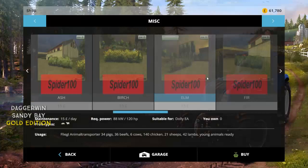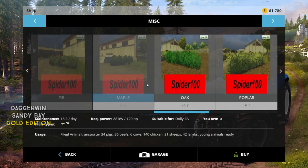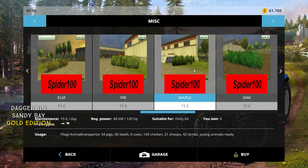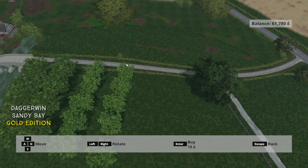I did download the placeable hedge mod which allows you to add many, many hedges into the game. They seem to be like trees — elm, fir, maple, oak, poplar, stuff like that — but they're in hedge form. So this might be interesting. I'm kind of thinking to do some fir hedges; I think fir would look quite good. Maple looks okay as well. They're very cheap — only £15 each — so we'll go for the fir to begin with.